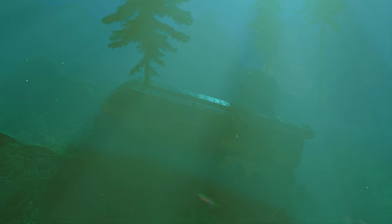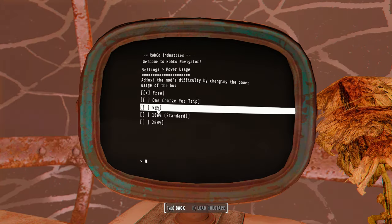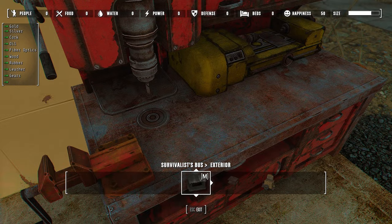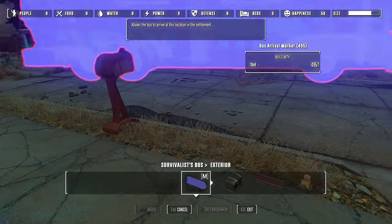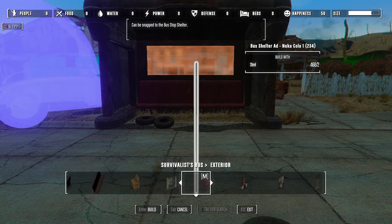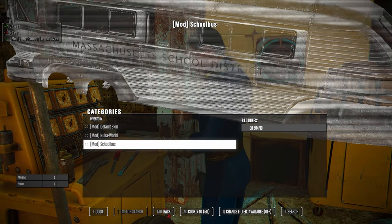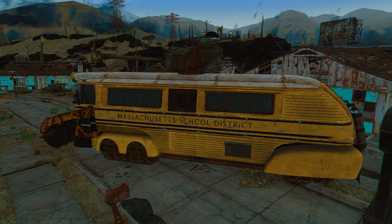Each time you travel you will use up charges of that Fusion Core, or you can turn that off if you feel like cheating. I had mine set to one charge, because each Fusion Core has about 10 charges for this bus — so that's 10 places I can travel. You can also have it set to 50% or 75% of the charges, but I feel like one charge is pretty balanced. You can also travel to every single settlement, as long as you actually build a bus stop there using the new workbench. Pretty much this bus is perfect for survival mode where fast travel is disabled — you wait at a bus stop, which summons the bus and gives you a place to sleep.